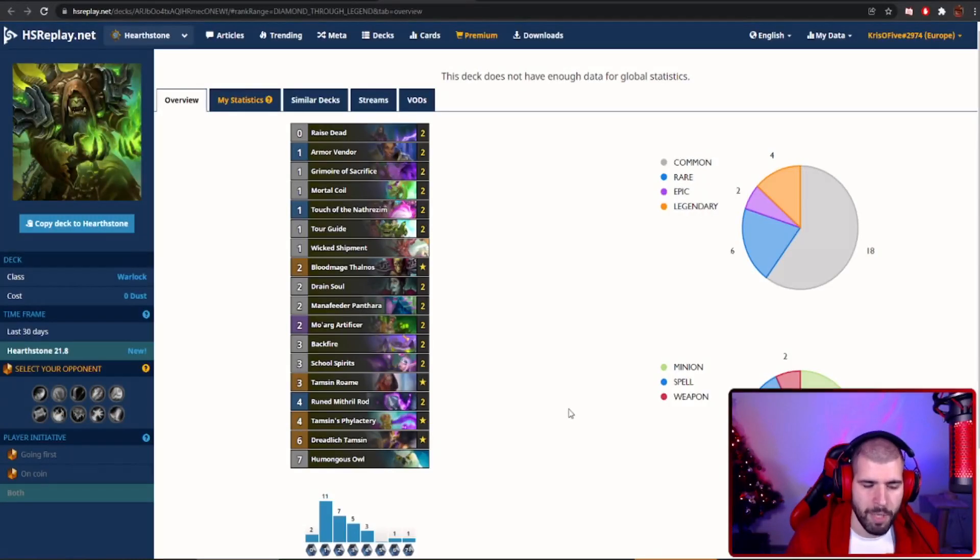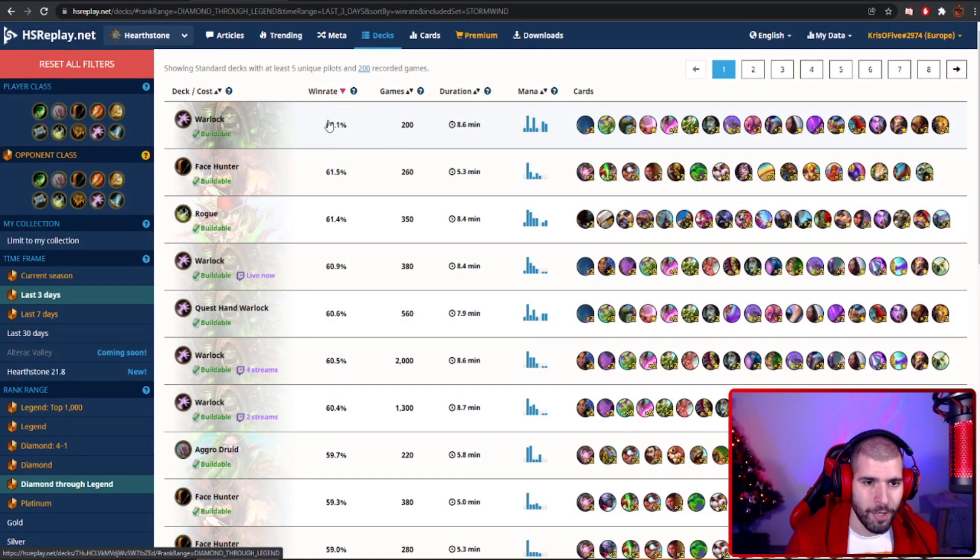Let's talk about an actual new Warlock archetype that is also very strong, but let's not kid ourselves — it's not stronger than the quest deck. This is the new Humongous OTK Owl everybody was speculating about before the expansion dropped, and it actually has the stats to back it up. Quest Warlock so far has a 68% win rate, which is absolutely absurd, because the second best deck is at 61.5% — hey, Face Hunter! This Warlock deck is actually sitting at 60.9%, so it's not bad at all.